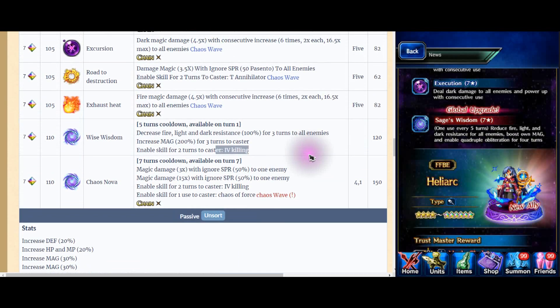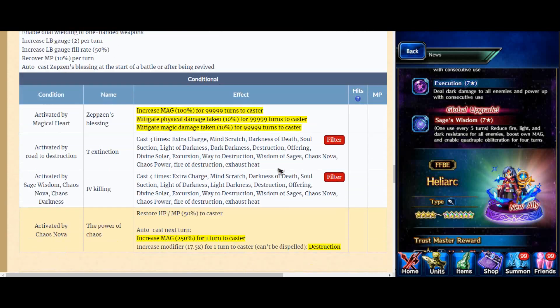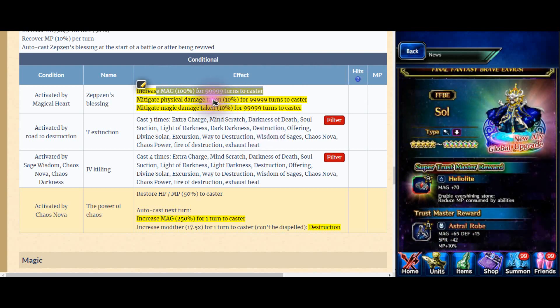What did they upgrade? Maybe 120, or maybe 100 turns? That would be interesting. He gets one ability that gives him mitigation on magic and physical for 10% for 9,999 turns. It's just like Xeno. Xeno gets attack buff 200, he gets 100. And he gets physical and magic mitigation of 10%, same thing as Xeno.